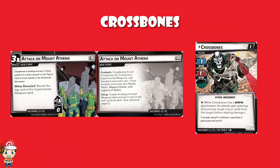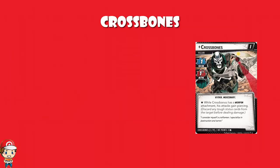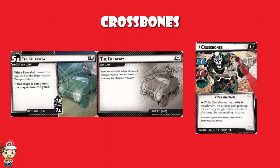When it's revealed, you reveal the top card of the experimental weapons deck. When you move on to the Infinity Stone — that is a six threat needed scheme — you reveal the top card of the experimental weapons deck. And when the Getaway comes along, you reveal the top card of the experimental weapons deck. There are 14 total threat needed to advance all three schemes and lose the game. But by the time the third scheme comes out, three of the four experimental weapons will have hit the field. And if you're playing on expert mode and Crossbones reaches the third stage, you are going to have all four experimental weapons on the field.